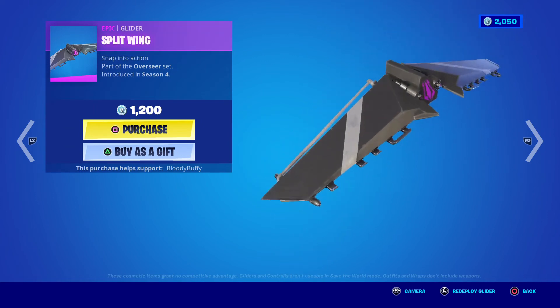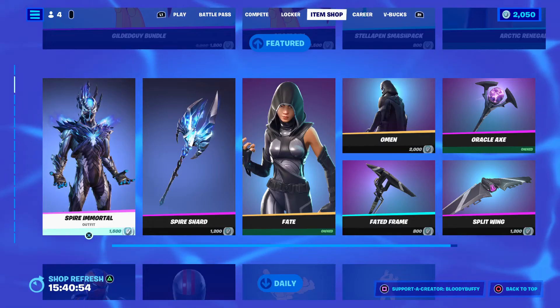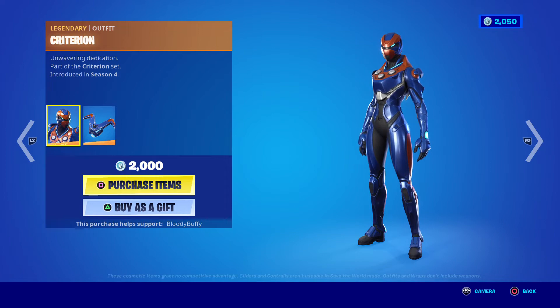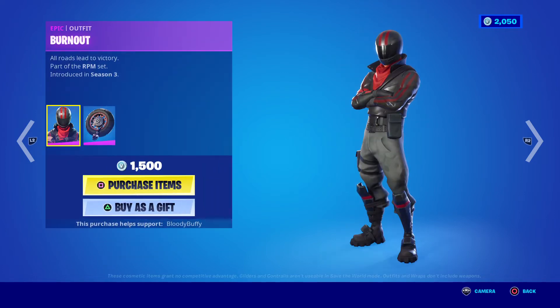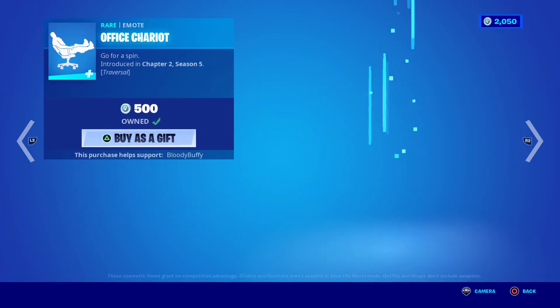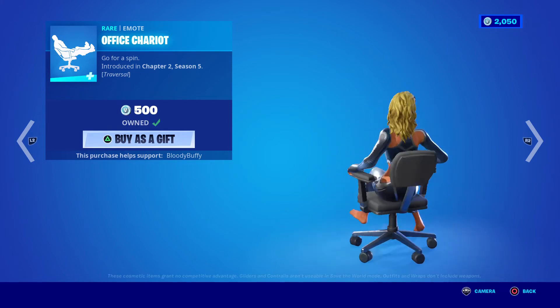Then we have the Split Wing glider as well. Criterion, 38 days, 2000 V-Bucks, no edit styles — no thanks — with the Stabilizer back bling. Then we have Burnout, 39 days, with the Wheelie. Office Chariot, 71 days — this is a fun one.